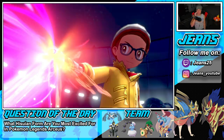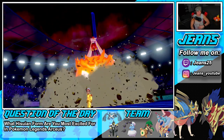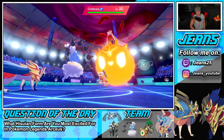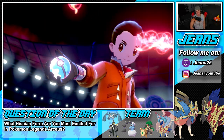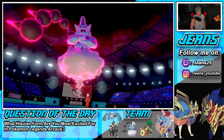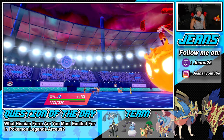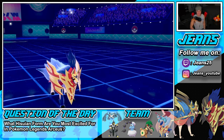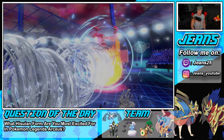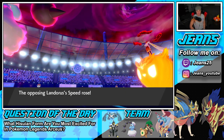He Dynamaxes Cinderace. I thought he was going to drop a rock with Landorus but Cinderace gets the Dynamax instead. He goes for G-Max Fireball into Zamazenta. I'm thinking we might just swap or let Zamazenta go down. The Airstream speed boost comes through and he uses G-Max Fireball again going into Zamazenta — easy soaks. We get our speed boost too.